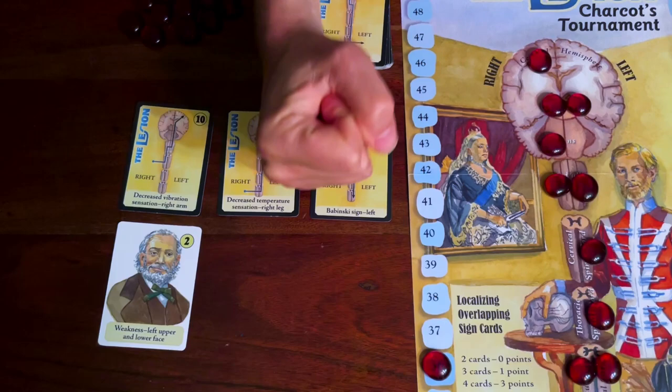The game ends when the total number of retired pathways reaches a certain threshold: six for a two-player game, seven for a three-player game, or eight for a four-player game. The player who retires the game-ending pathway takes their points for that, and whoever has the highest total score at that point wins. And that is it. If you have any questions about the rules, please feel free to leave them in the comments below. Now get in there and start playing, because after all, this lesion's not going to localize itself.